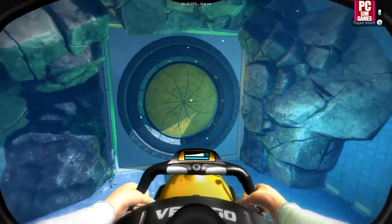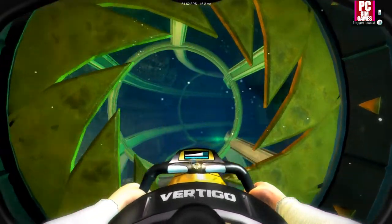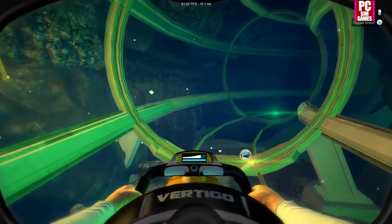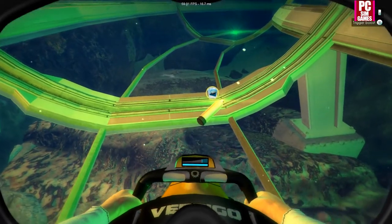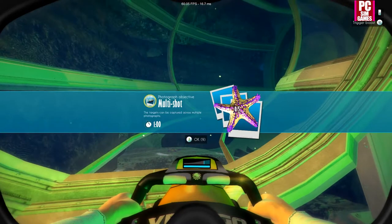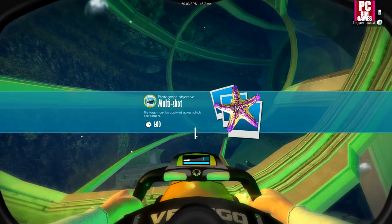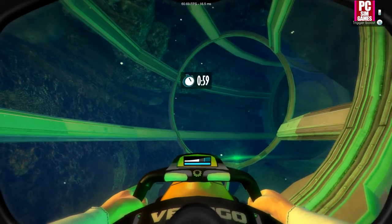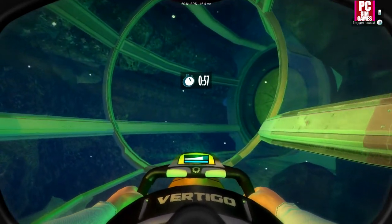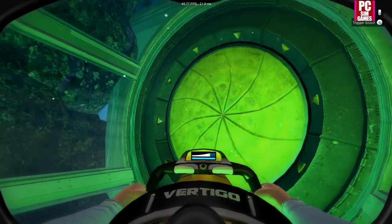I can select my little scuba gear - lovely. In we go! Not actually sure where it tells you how much air you've got. Start challenge - multi-shot, photograph five starfish. Let's get in here then.